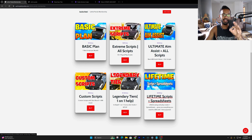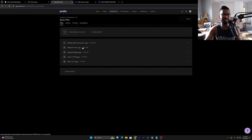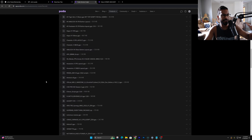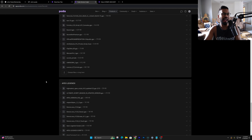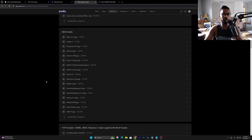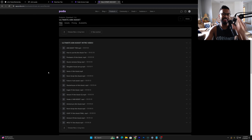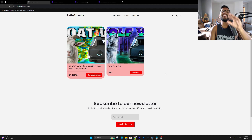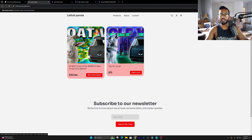Click on the first link in the description — it's going to take you over into the Podia. Currently we've got six tiers open. We finally opened up the basic plan, which is one script every single month for $10 per month. Then we've got the extreme scripts tier with access to every single one of my scripts. We've also got the ultimate aim assist tier with aim assist values, custom scripts using your exact in-game settings, the legendary tier for one-on-one help for anyone new to the Zen, and finally the one-time purchase lifetime tier giving you access to everything.